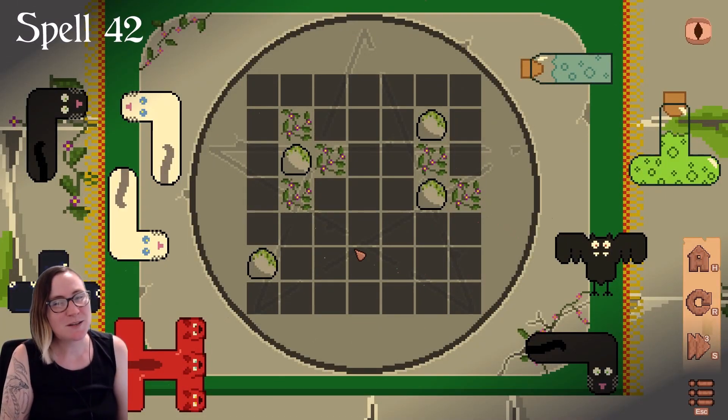Hello everyone, I'm Kona Spitfire and today we're doing some Tidy Cauldron. We're going to be doing Spell 42.